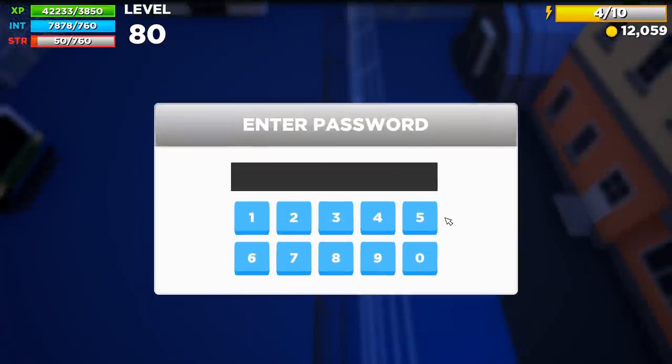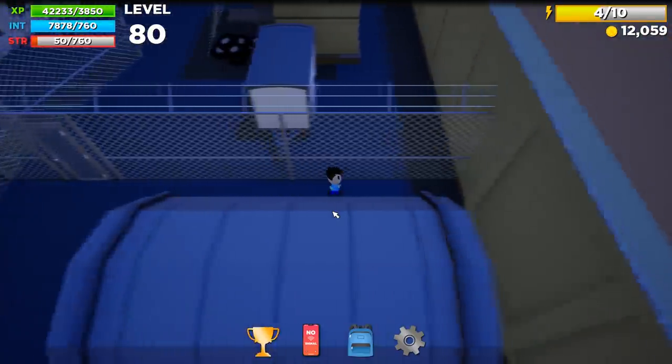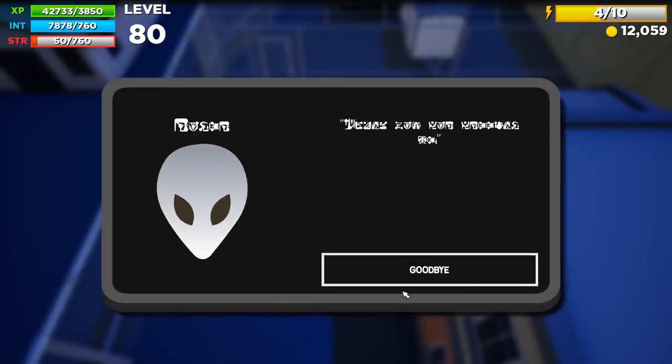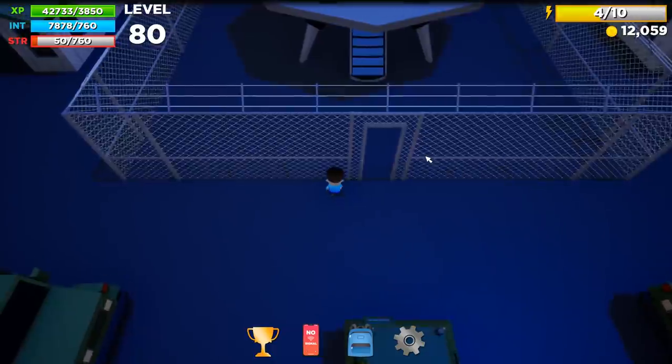Gate number 2 — spoiler alert — 8583. Now, where's that little alien idiot? Need to free him so we can get out of here. I don't know why I immediately ran behind the building, but I sure did. Press E to talk to free alien. Yes, I will talk to free alien. Are we going now? I think we can go. And it's blast off — they'll never see me again.